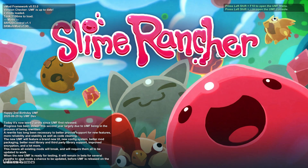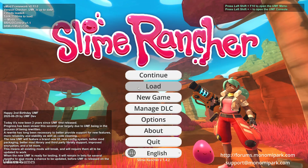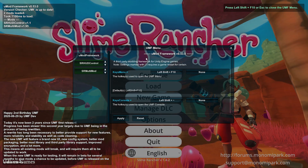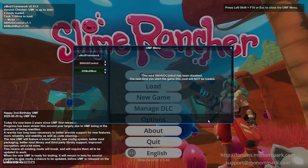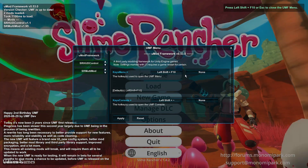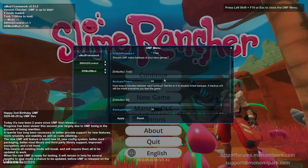The shortcut is Left Shift plus F10. Press Left Shift F10 to open MCF. Here, you can open the menu with your mods. You can disable a mod — yes, we can disable this mod. You can also enable this mod — easy. We can see how to use this mod loader easily.